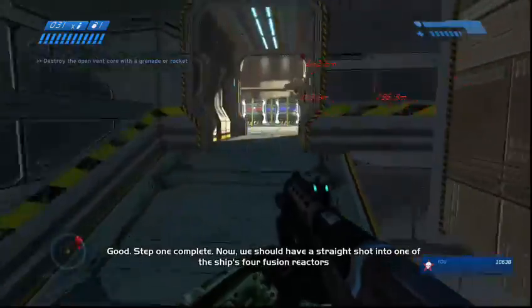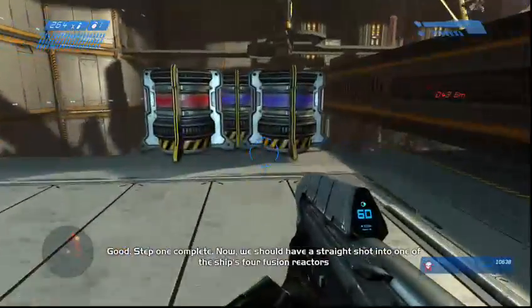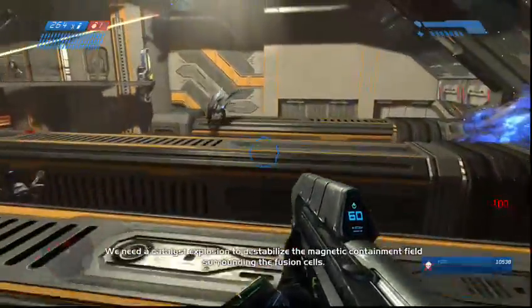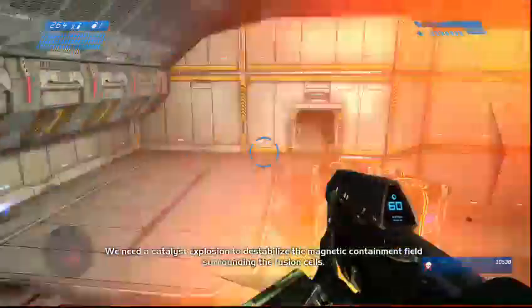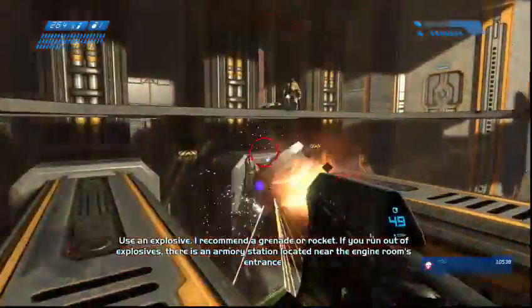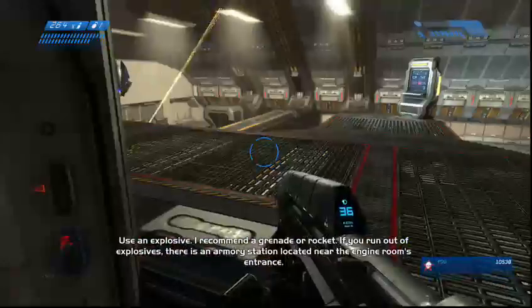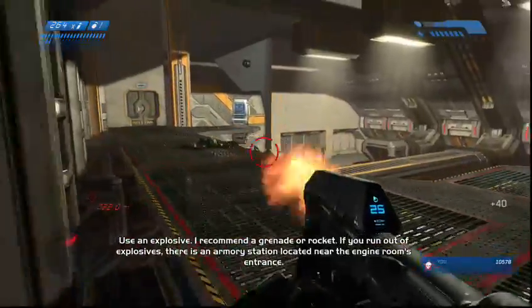Good. Step one complete. We have a straight shot into the fusion reactor. We need a catalyst explosion to destabilize the magnetic beam. I recommend a grenade or rocket. If you run out of explosives, there is an armory station located near the engine room's entrance.